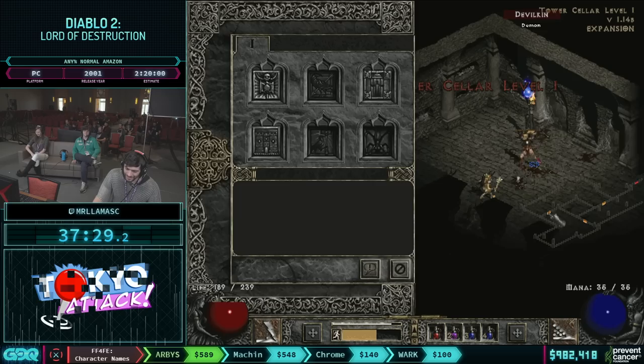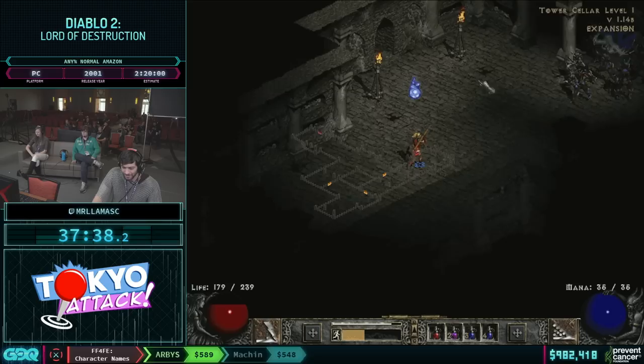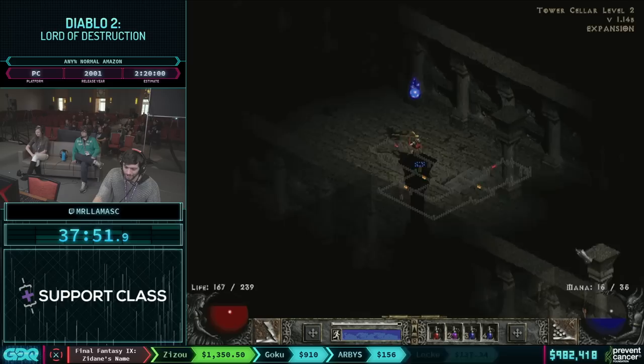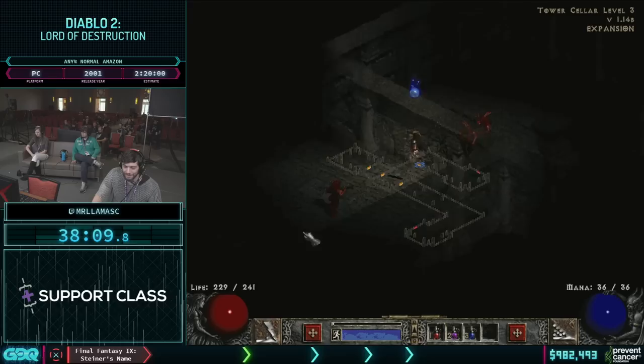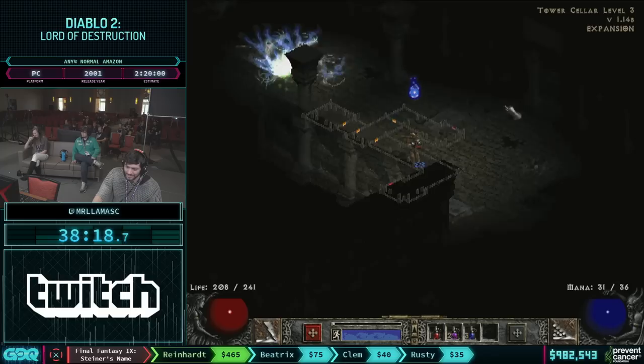I'm still getting slight experience down here, so you can see me still leveling up. This is not our ideal tower run. This is always one of those awful things that can happen — you get Experience Shrine, Experience Shrine, Experience Shrine, no Eth rune. If we were going for a world record, we would have reset at this point. This run actually has a record that I think still has a little room on it since Amazon runs a little bit less than other characters. I was hoping maybe we could have had a chance today, but I don't think we're going to quite be at that.